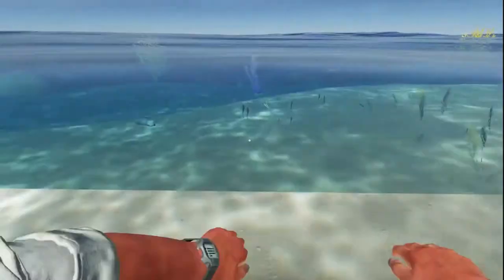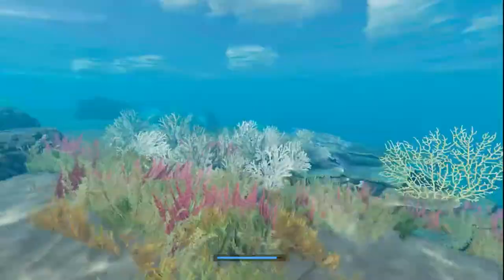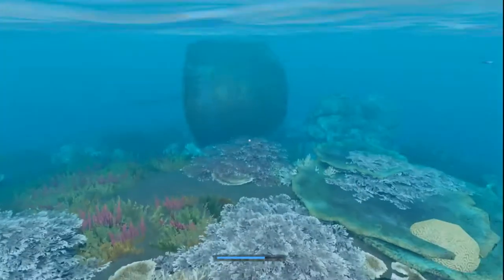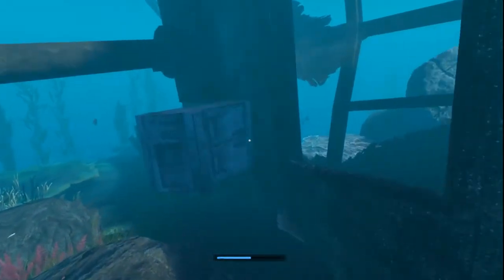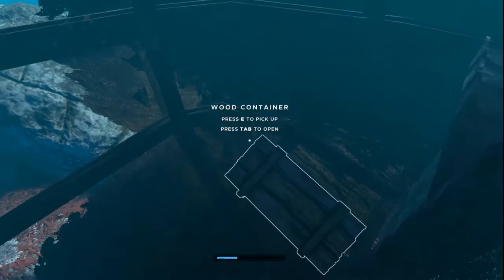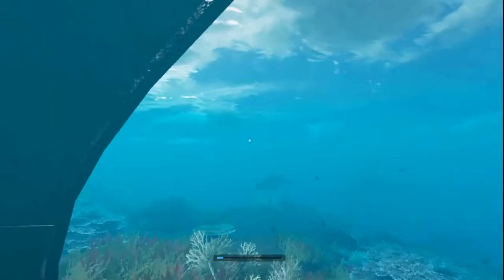A lot of times these little wrecks will have wood chests in them — this one does not. When you come out into the deeper water there are sharks, lionfish which can poison you, and sea snakes which can poison you. Giant grouper are not aggressive. There's our container — let's go ahead and grab that.